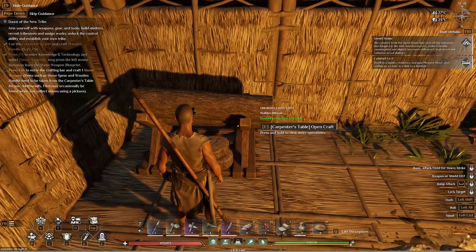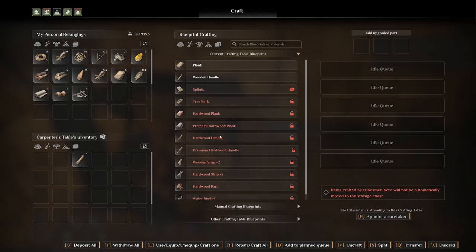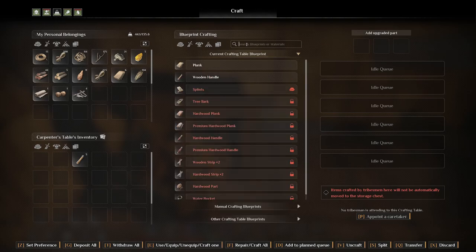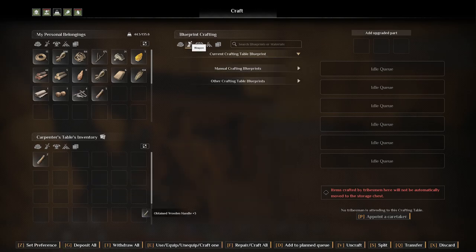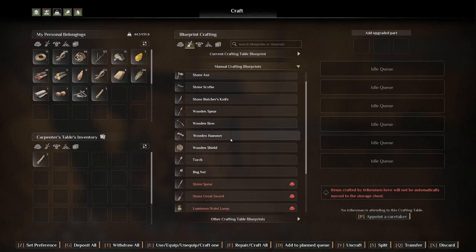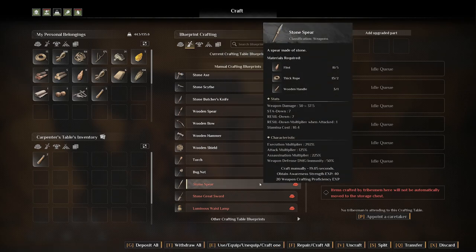A stone spear and wooden handle need to be taken from the carpenter's table. We'll use the spear — stone spear — let me get this here. Stone spear.